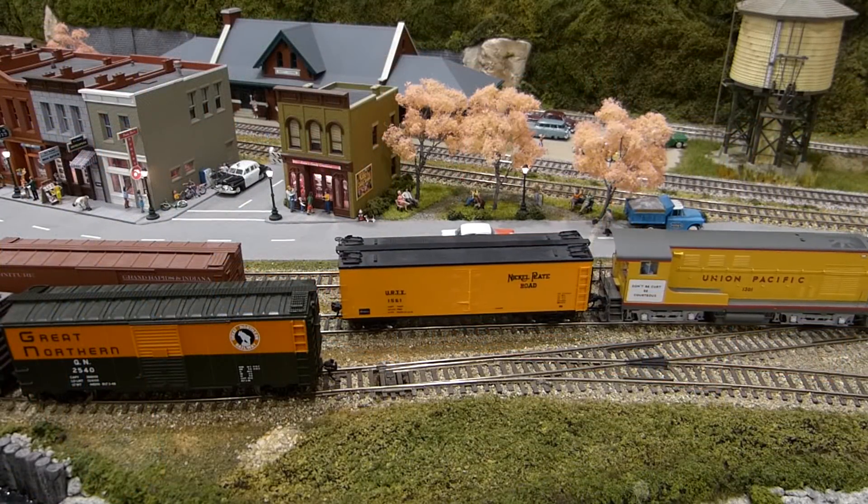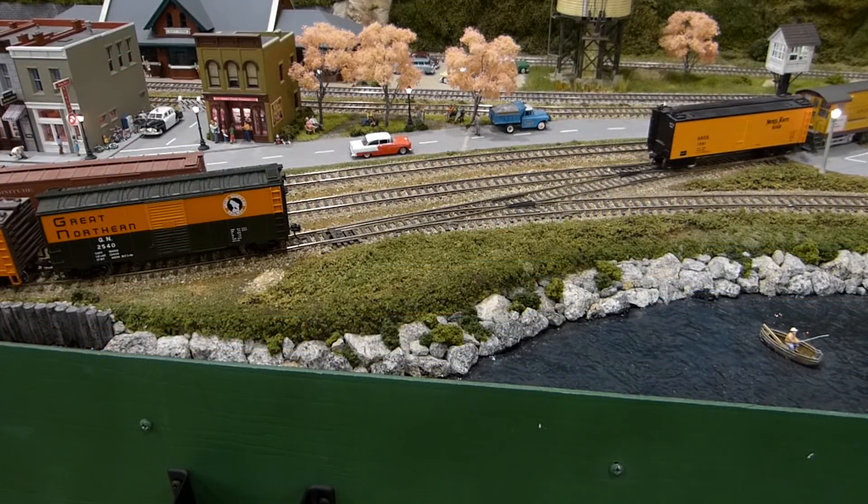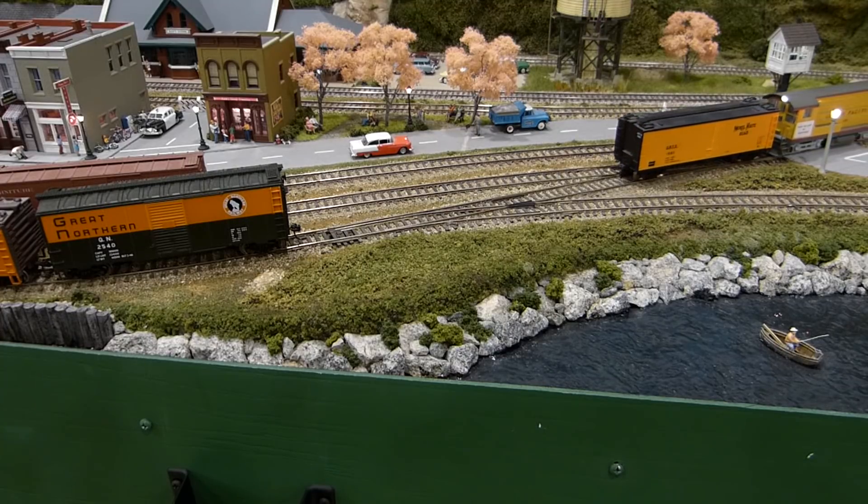You then rejoin your string of three cars and move them to the interstation track. In order to switch the industries in East Portal, you need to run around your cars so that you're pushing them into the industries.